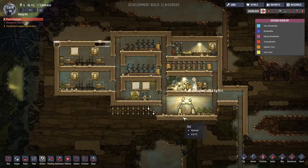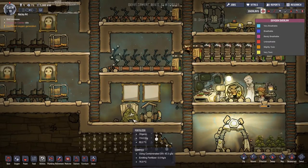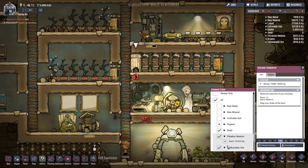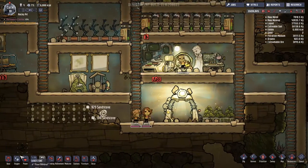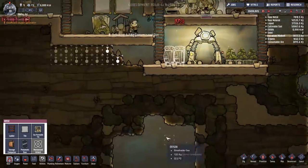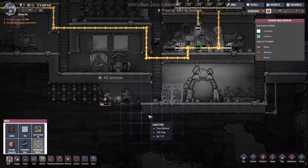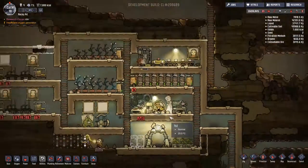The duplicants aren't prioritising sanitation research because they think everything else is more important, like getting the oxygen turning over. There's nowhere for the fertilizer to go - same with the storage compactor, it's filled up with too much organic stuff and filtration medium. We need somewhere else to put all the sand. I'm going to put down another couple of storage compactors here for sand and coal, since we'll eventually need power next to the algae terrariums.